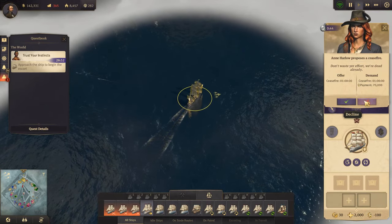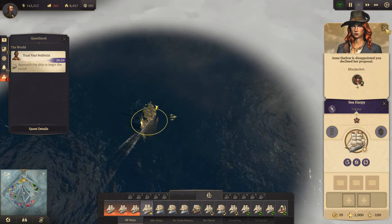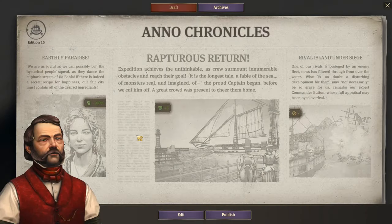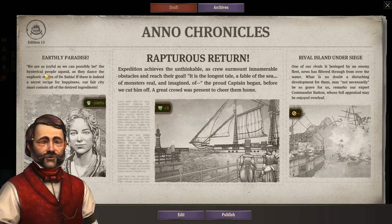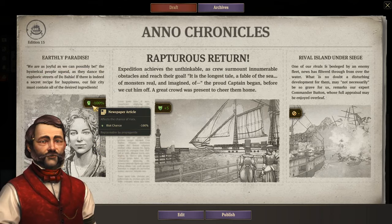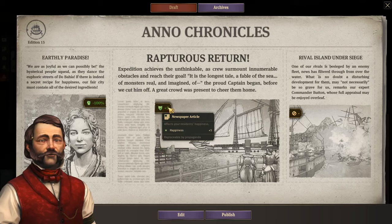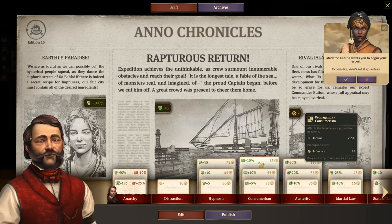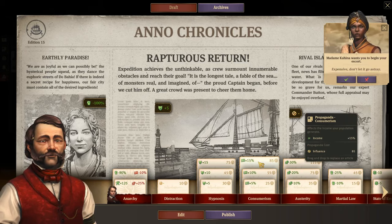We're not going to pay 7,000 for a ceasefire. Earthly paradise minus 100% - very nice. Rafters returns - very nice. And rival island under siege - sure, it's probably under siege, but I don't really care. Don't let it go astray.